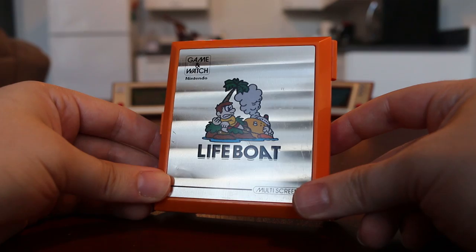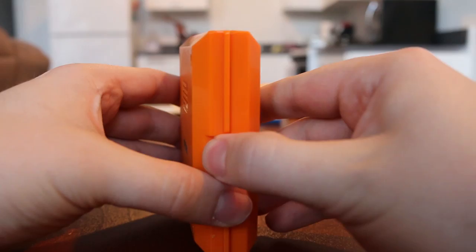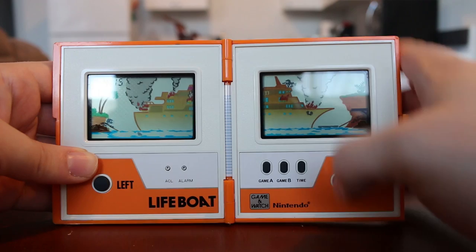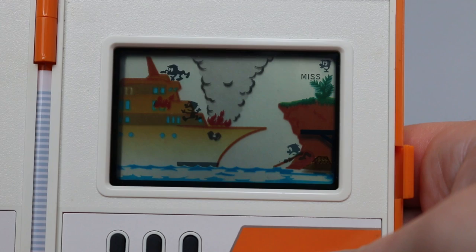Today we're looking at the Game & Watch game Lifeboat. This is a multi-screen Game & Watch game released in October of 1983. About half a million of these were produced. This is one of three multi-screen games released in a horizontal configuration. Other games like Donkey Kong and a couple others were set up vertically with their multi-screens.